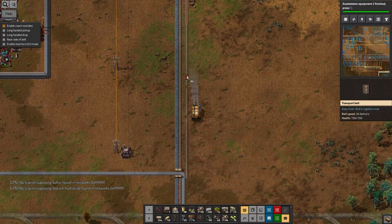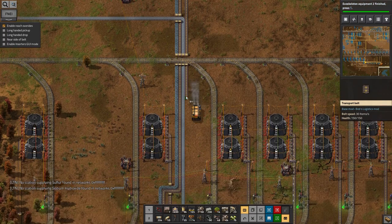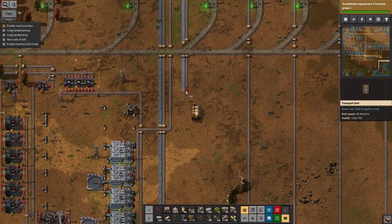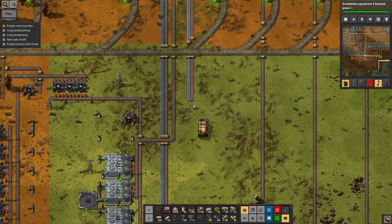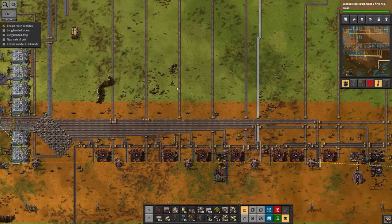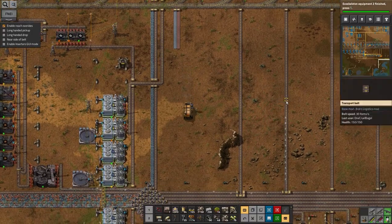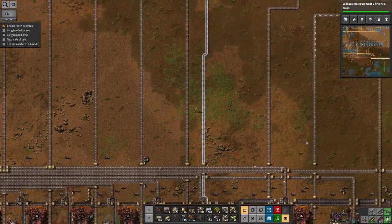After all that, we now have a supply of iron ingots and a supply of copper ingots coming into this system, where we also have all of the other ingots. So what I'm planning to do is have them come across as a sort of horizontal bus across here — all of them. That way I can split off and make more metal types from anywhere I feel like it. Let's get rid of this cliff though, because that's just going to get in the way.